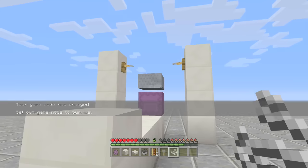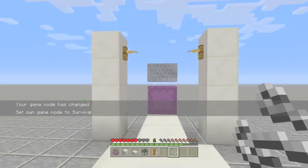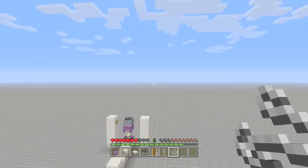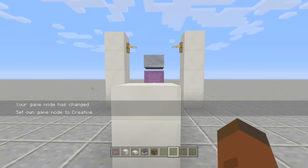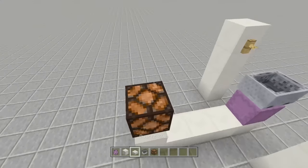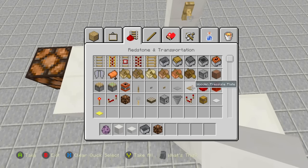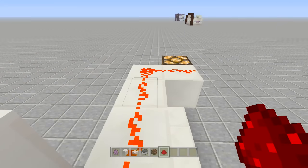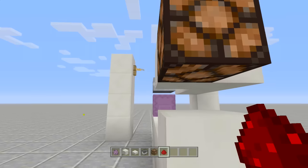To test it, switch to survival. When he attacks, the minecart will go up and activate the tripwire hook. Come on, shulker, attack me — there we go, see it go up and activate the tripwire hook. Let me quickly put this back on creative before I die. Next, add a redstone lamp above this area so we know when the door has opened. Run some redstone from the tripwire hook over to the lamp — once the minecart hits the hook, it will activate the lamp.